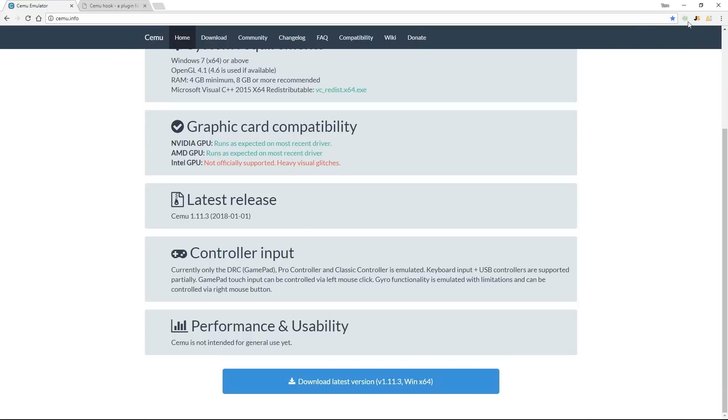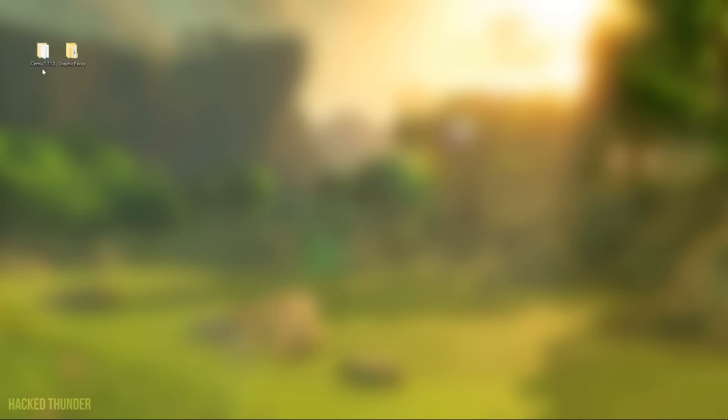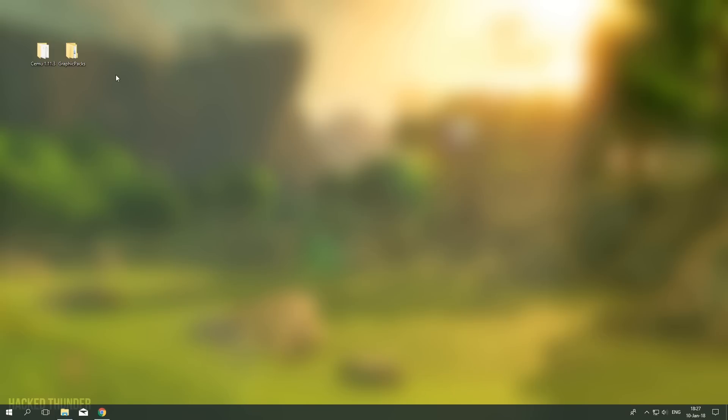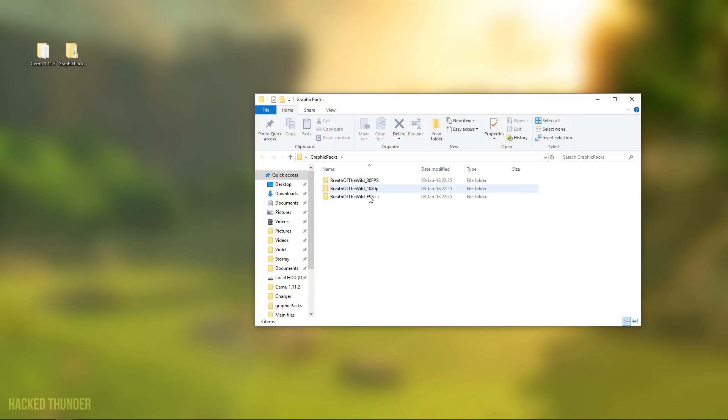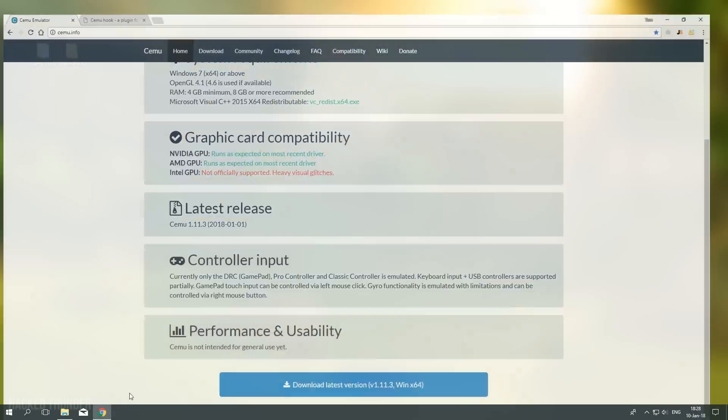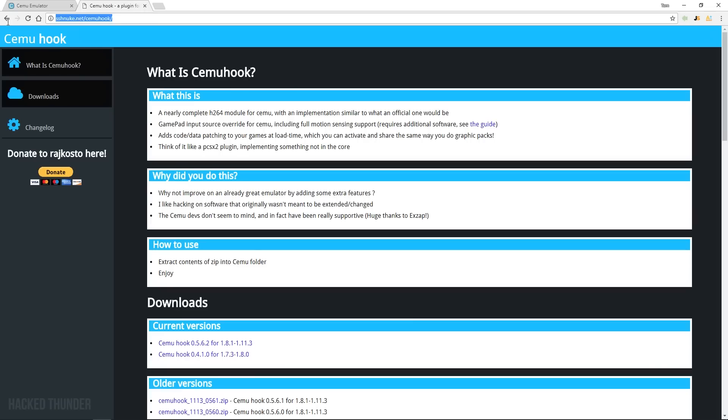Go ahead and download the latest version. Once you have it, you'll get this folder. You'll need to install a few graphic packs — I will upload a folder with the necessary graphic packs so you can just download it. This includes the 1080p graphics pack, FPS++, and the 30fps cap to play at a stable 30fps throughout the whole game.